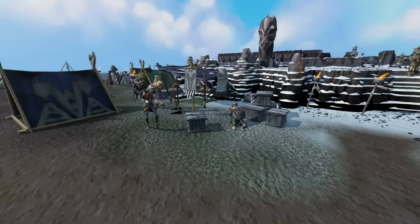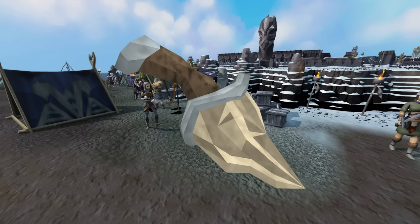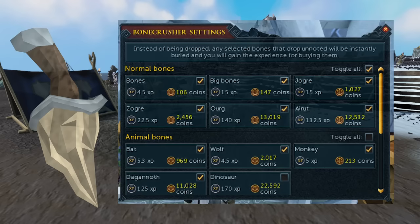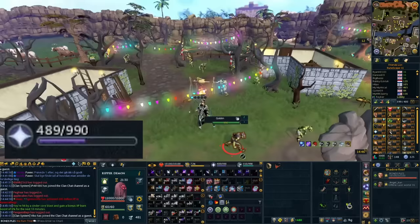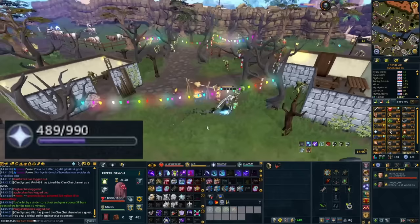Next up is the Bone Crusher, another item from Dungeoneering that can be added to your tool belt once a Slayer Master shows you how. The Bone Crusher will immediately convert any bones that drop to the ground into Prayer XP, so you don't have to pick them up. You can combine it with a Demon Horn Necklace to provide a higher restore rate of prayer points — every time it buries a bone it provides XP which then converts into prayer points if you have the necklace active.